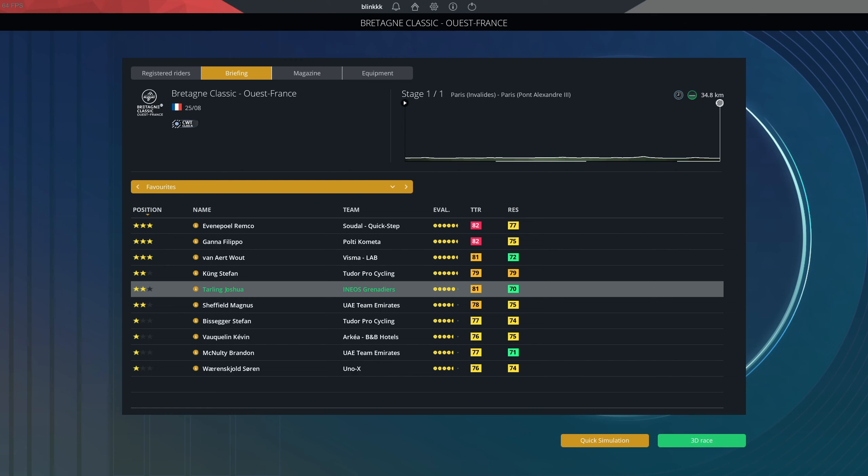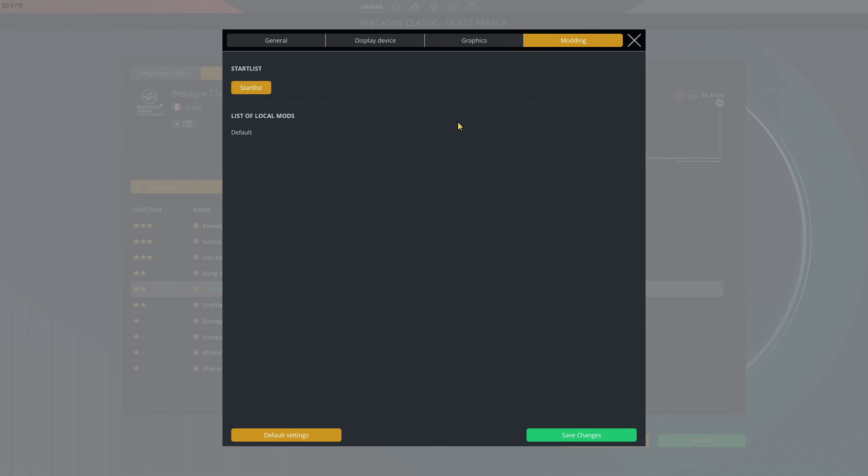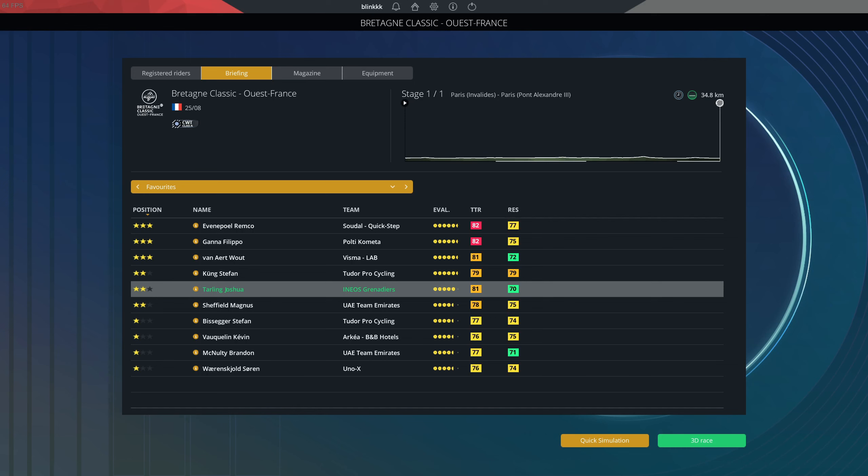Then go to the start list by clicking Options, Modding, and Start List, and create a start list for the Bretagne Classic, which will be the road race itself. While creating the start list, I assigned each nation's start list to a team. For example, I assigned the Great Britain riders to Ineos Grenadiers. Then I went to the database editor and clicked each rider to be their national champion, so when playing the 3D race they'll all have their national championship jerseys, which replicates the national team jerseys in a good way.